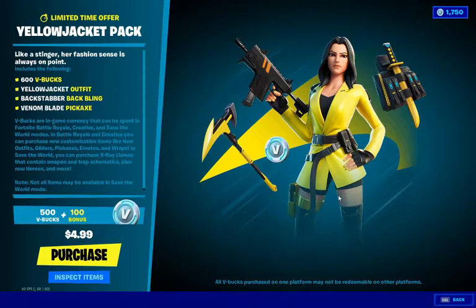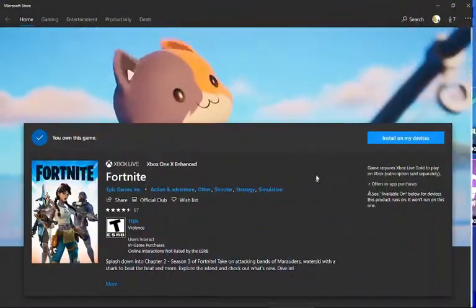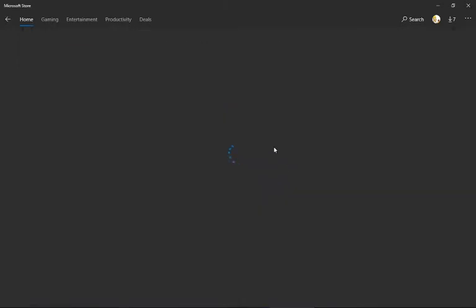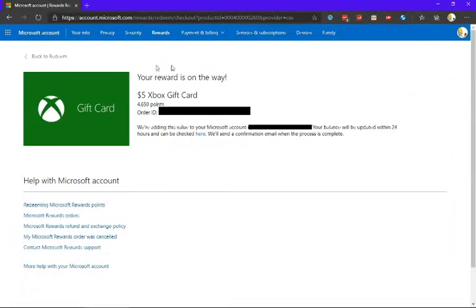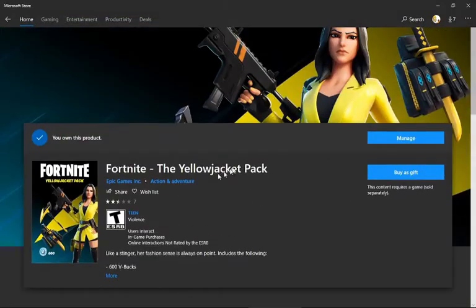I'm just gonna quickly get it. As you can see, I'm on the store right now. I'm gonna click on the Yellow Jacket Pack and I'll be back once I get it. I did use Microsoft Rewards to buy this — the tutorial on how to use Microsoft Rewards will be in the description below, because I didn't have to pay a single penny for this pack. It now says I own this product.